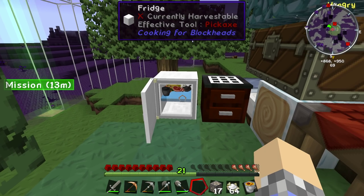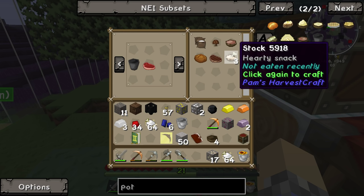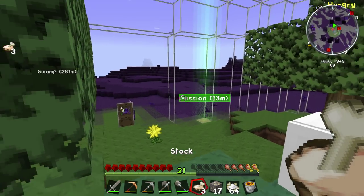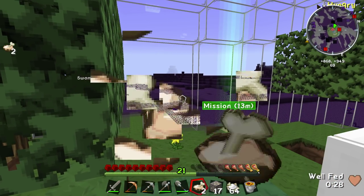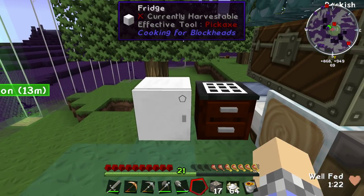Add that, have our pot. Can we just throw the pot in here? Click again to craft. Look at that! That really was a hearty snack. How do you like that?